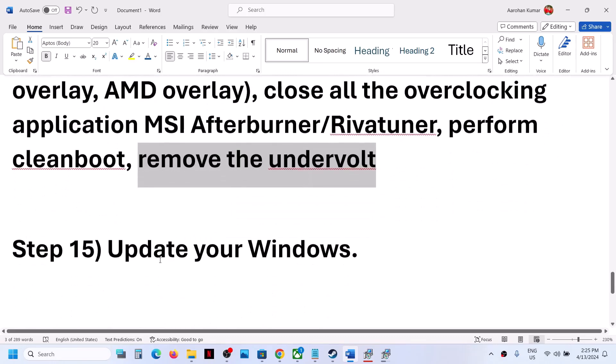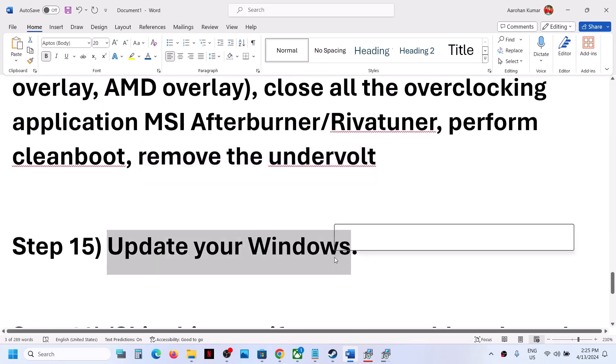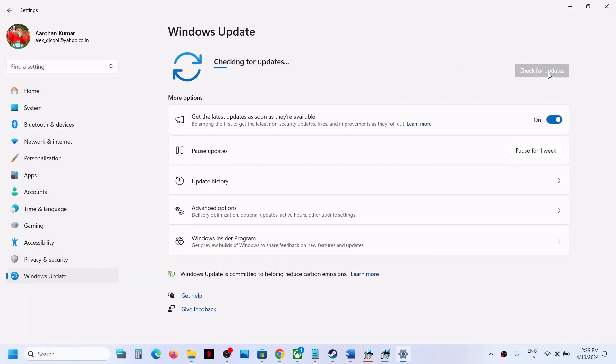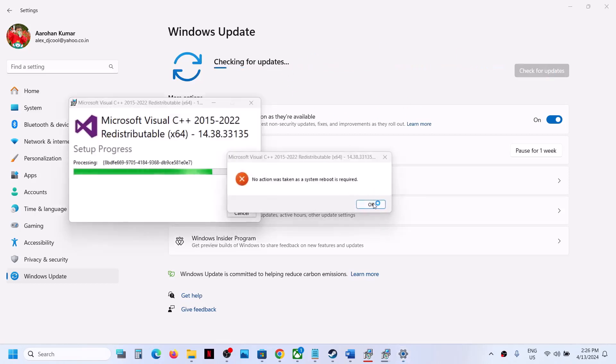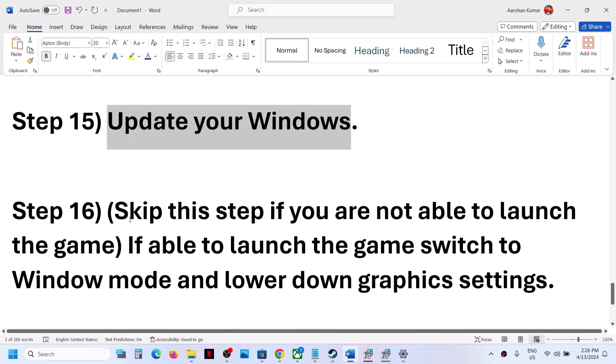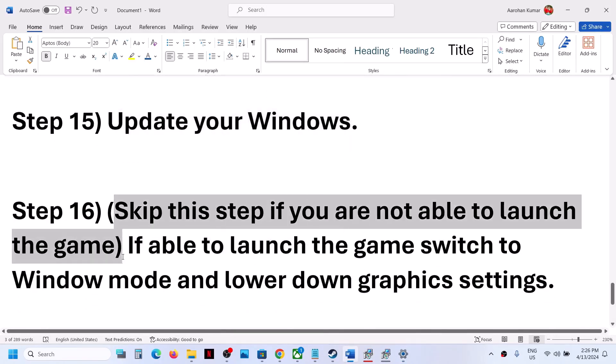The next step is to remove any overworld or 3D-related software, then launch the game. Also make sure to update your Windows to the latest version. Go to Windows Update (or Update and Security) and click Check for Updates. Once all updates are installed, restart your computer and then launch the game.